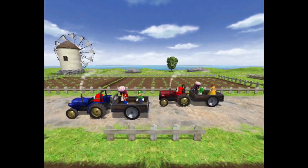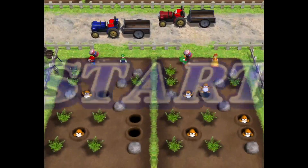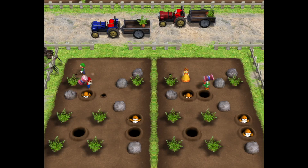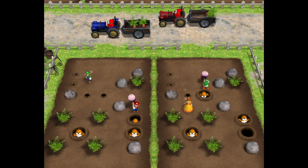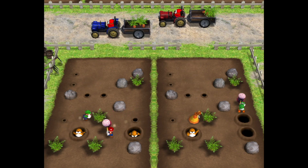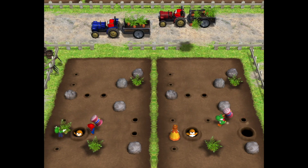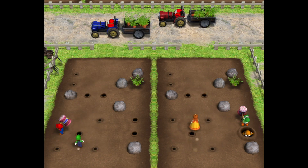Kind of. You each can do your own thing, but there are some cases where one player has to hit the Monty Moles before the other player can pull the carrots. So it's a little bit working together, but not the entire time. There were times when the path would be blocked by rocks and Monty Mole holes, and one of the partners would just be waiting for the other partner to clear things out. That did get a little frustrating if you're the partner waiting around. But if you're the partner having to do the work, it's kind of nice to be needed as a teammate.